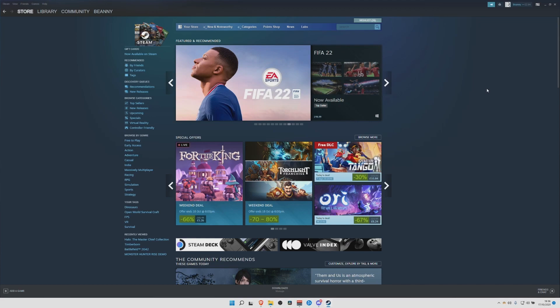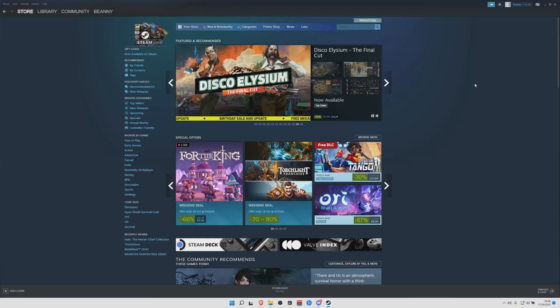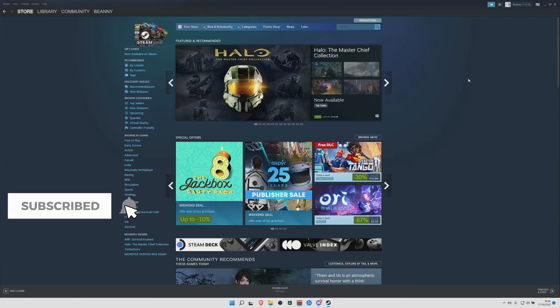First of all, before you do anything, this will only work for Steam. If you're on Epic Games or Windows 10, you cannot install mods. You have to have ARK: Survival Evolved on Steam, which we've got in front of us right now — and that is how you can install mods.